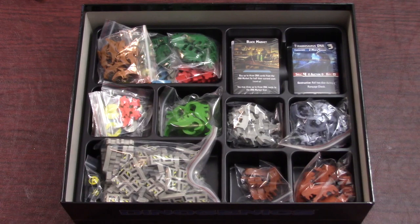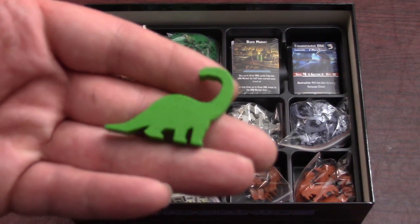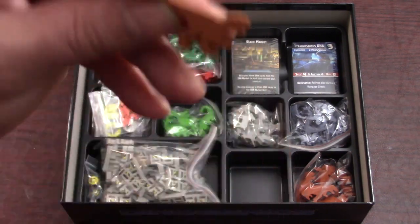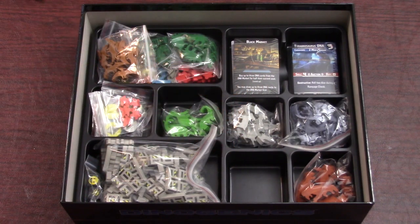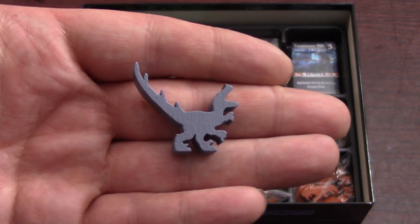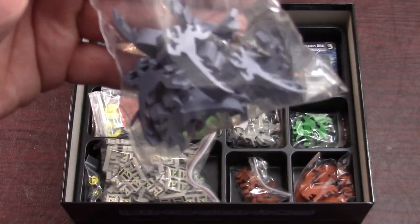If you're like me, you're dying to see the dinosaur meeples, so let's get going with those. First up are the Brontosaurus — looks awesome, love it. Next up we've got the Raptors. And then we've got the Mutants — I was like, what dinosaur is this? I had to go look it up in the rule book. It's a mutant. There's a fair number of those. I've heard of people getting broken dinosaur meeples, so I'm kind of looking as I unbag these, but these all look good.